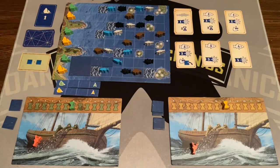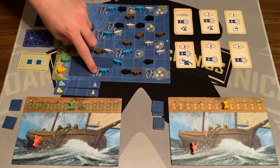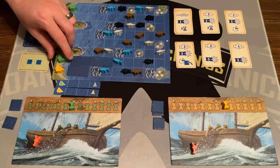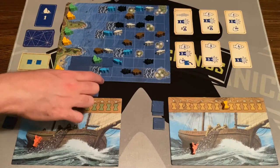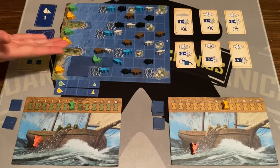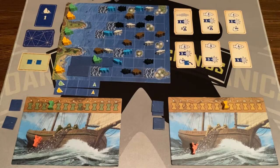Now green is going to move. Moving costs one time per space for one boat. Moving four spaces would cost four time. Moving into rough water costs two time, and passing through another player's boat also costs two time — you can't end your turn on another player's boat. Green moves one, two, three spaces, and has to stop because of the fleet marker: you can only move your lead boat as far out as the farthest-back boat is three spaces away. Moving three spaces drops green's time back three spaces.